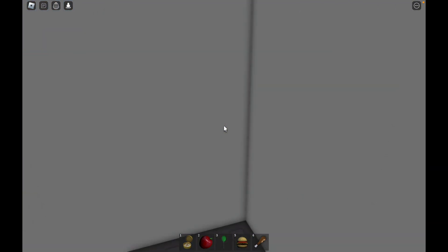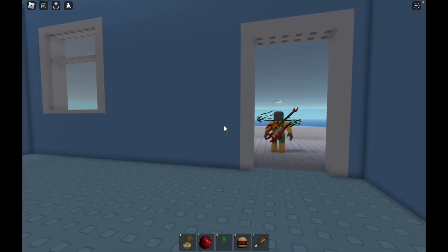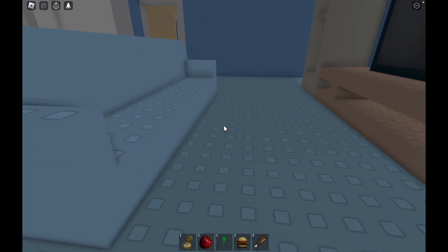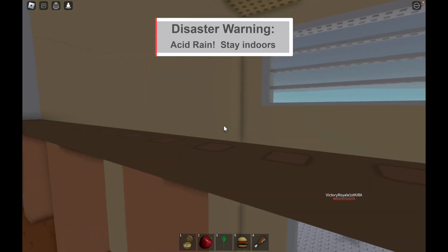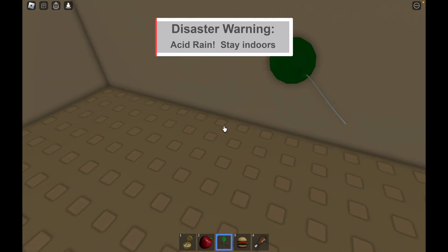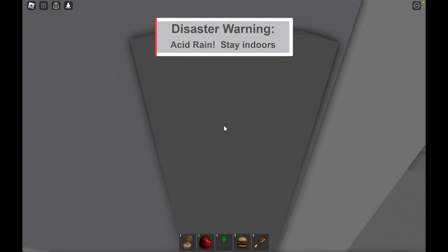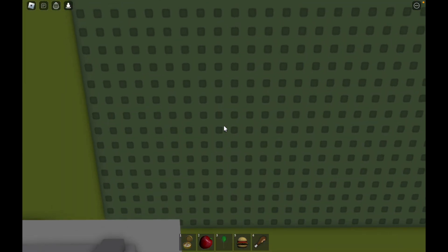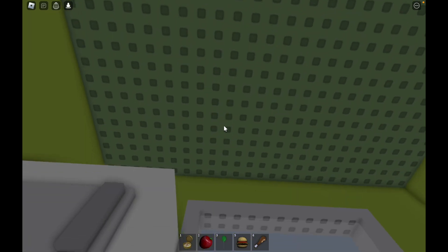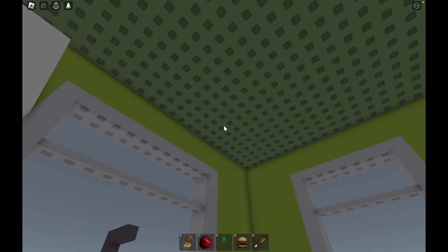Rubber ducky! Let's see what this one is. I hope it's acid rain - acid rain is really easy to survive. Oh my god, I called it! I called it - acid rain! I should probably go down to the first floor. I want to go in the fridge, can I go in the fridge? A bunch of lavender bits spilled on my desk when I pounded it - I kind of regret that.